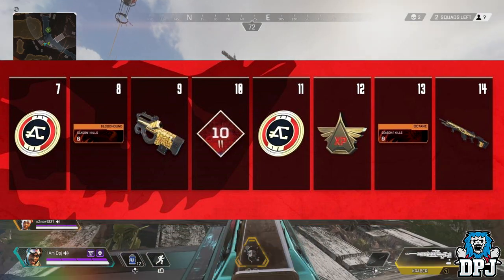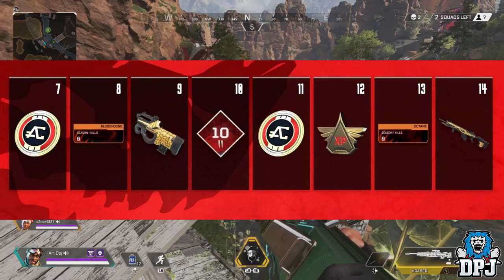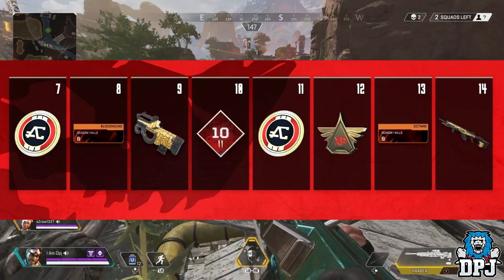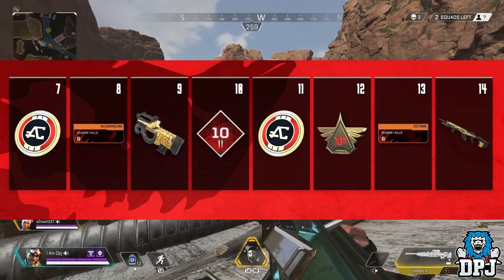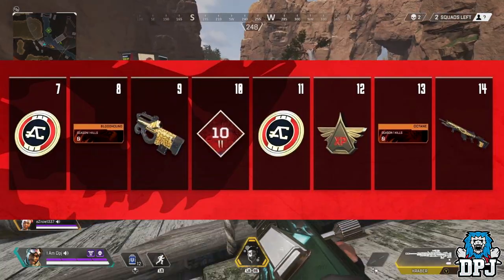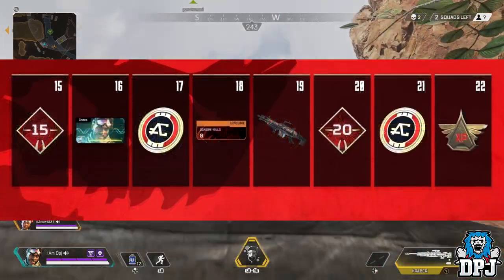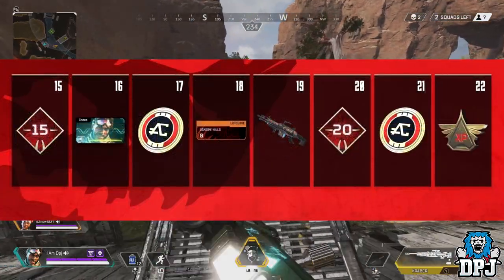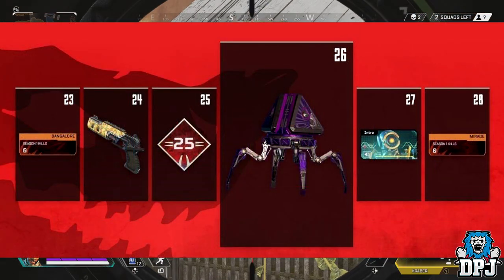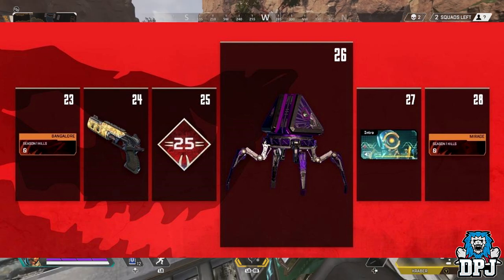Looking at levels 7 to 14, notice that tiers 7 and 11 let you unlock Apex coins, which is absolutely amazing — though we don't know exactly how much, probably 10 or 100. Tier 12 gives XP, which will help you progress. Looking at tiers 15 to 22, there are a few skins and more Apex coins you can earn, as well as XP.